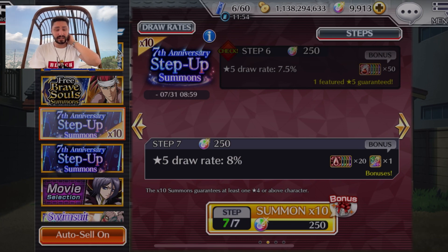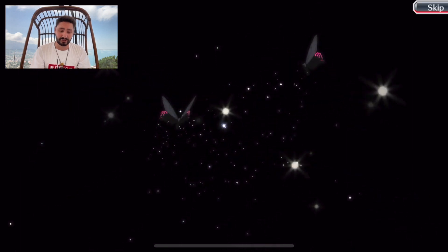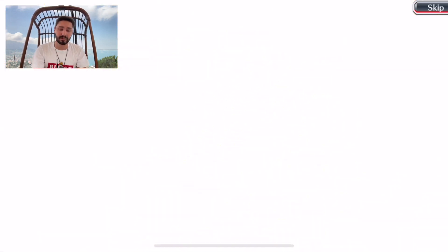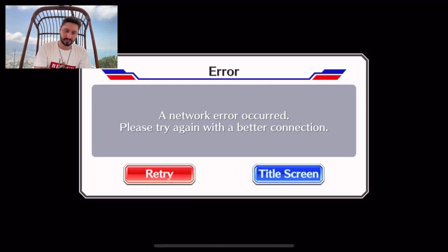Can we get the six percent actually doing its job? Anniversary banners are the most stressful ones because the rates to get the actual featured units are so bad. Oh, a network error — we haven't had one of those in a minute.